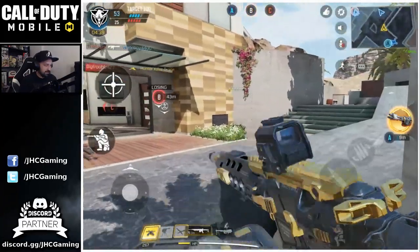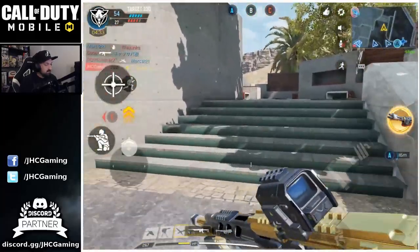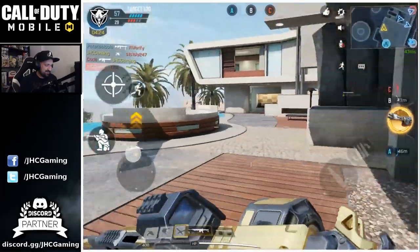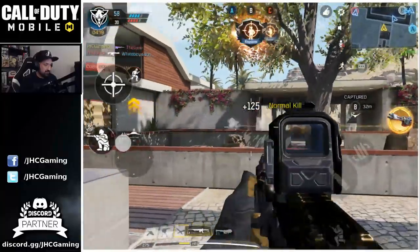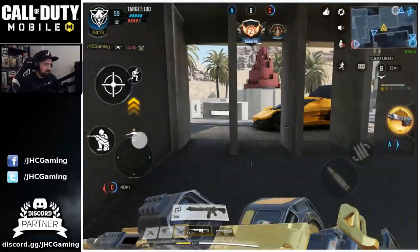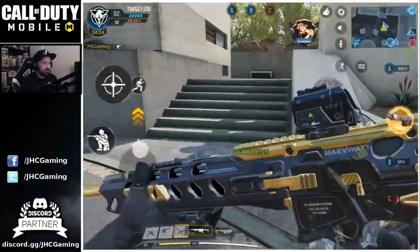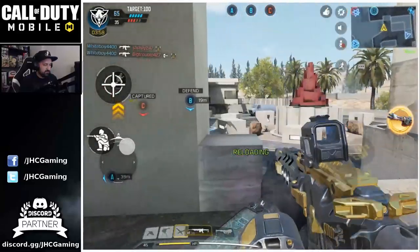They can come from the back also. Let's go — dropping the chopper on B. We're gonna try to cap B. It's not even trying to cap, it's just trying to get some kills. People do that in domination — it's a good mode if you don't care about winning but just want to get kills. Any objective mode is always good for that because you can hide somewhere and wait for people to try to cap and just kill them.